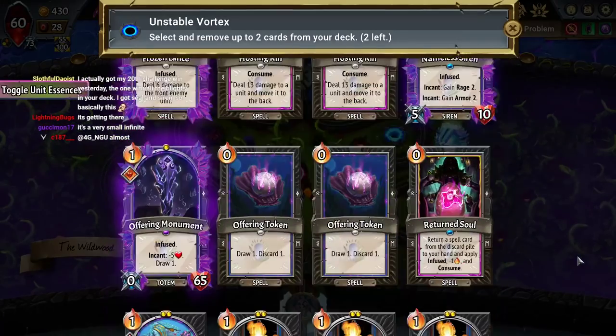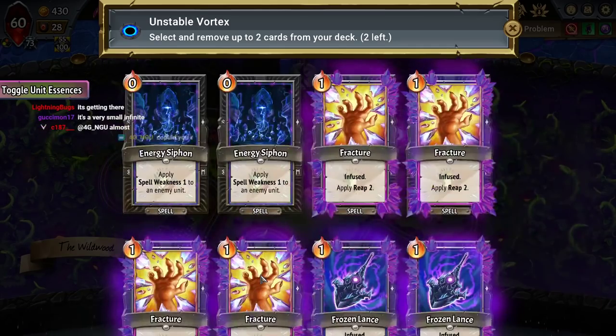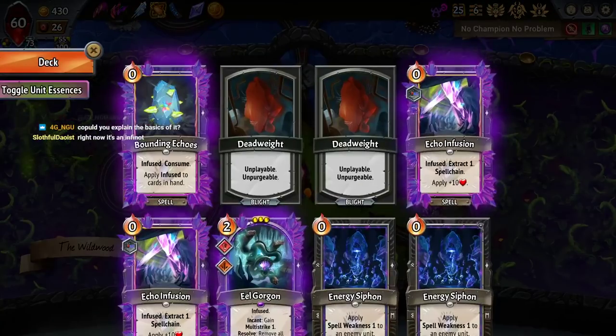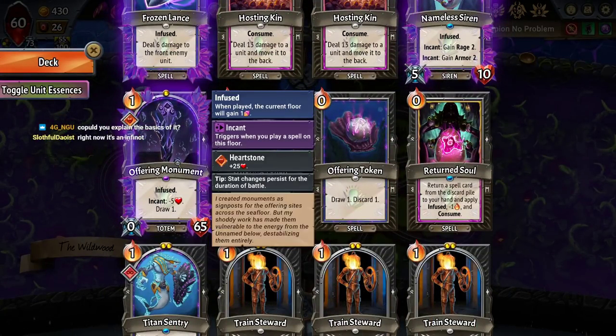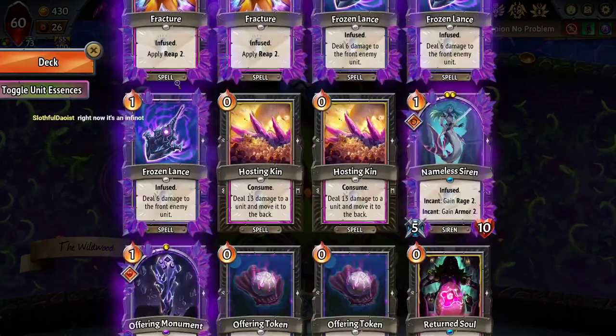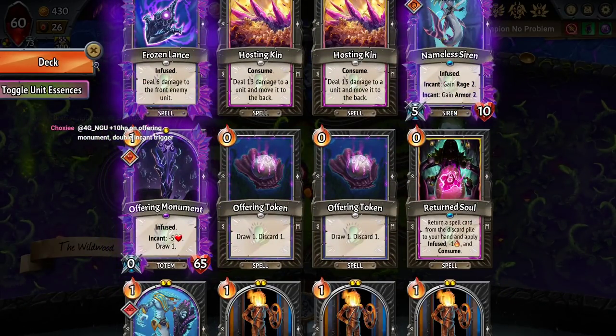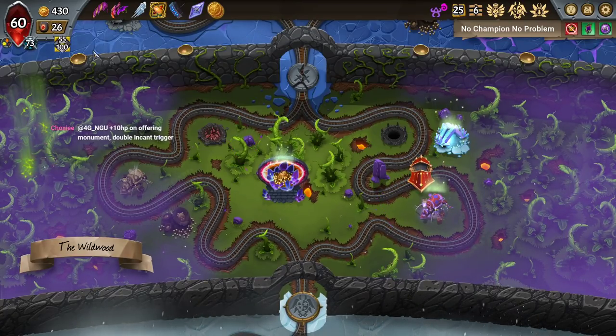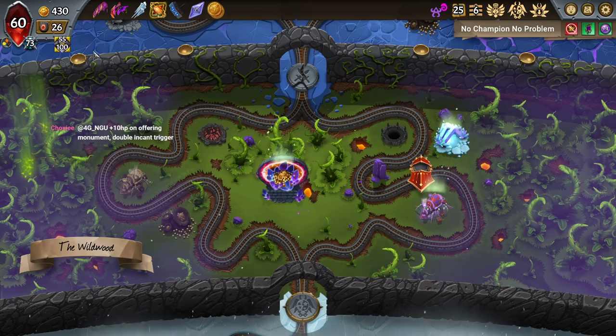I believe Offering Token is correct to just leave alone, so I want to cut Fracture. Can I explain the basics? Absolutely — it's a very easy one to understand. Offering Monument: incant, minus 5 HP, draw 1. Echo Infusion: apply plus 10 max HP. I play Echo Infusion on Offering Monument. You don't even need the double incant trigger for this normally — I think actually without it you would be gaining HP.